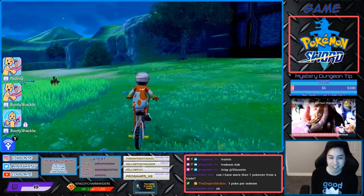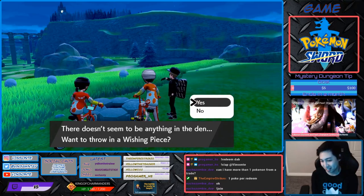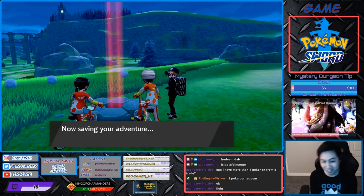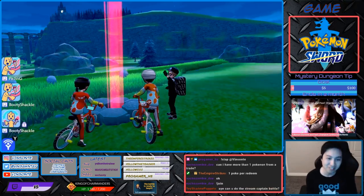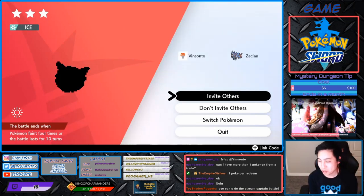So you pretty much just throw a wishing piece in — you don't even have to save before it. You should have a lot of wishing pieces if you're farming Watts. There's a red beam — hopefully not an event den. Alright, it's an ice Pokémon so we're good. Since it's not what we wanted, we're gonna do a time skip.